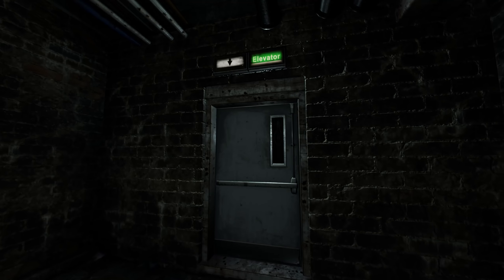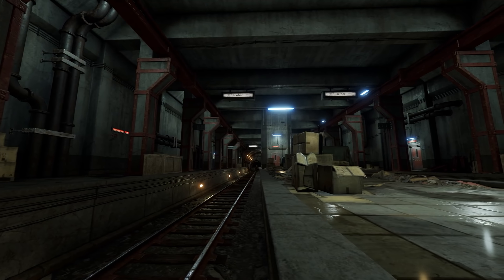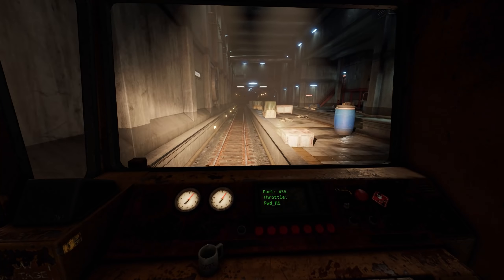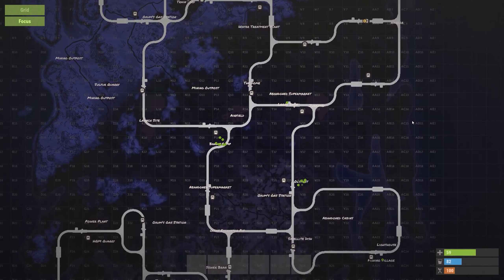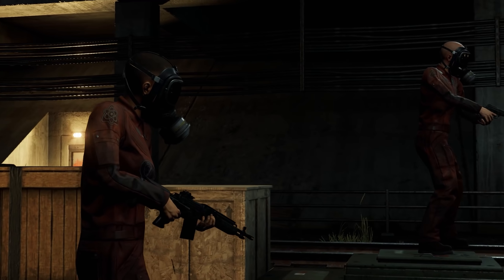Another elevator or stairs will get you the rest of the way — just follow the signs. The tunnels link up to the majority of the map and feature various loot boxes, work carts, and NPCs. You can also see the layout of the tunnels on your map, but before you start exploring, make sure you have the right equipment as the tunnel system is full of hostile tunnel dwellers.